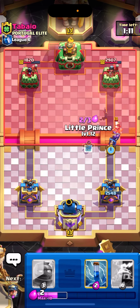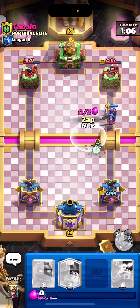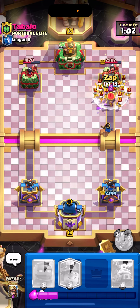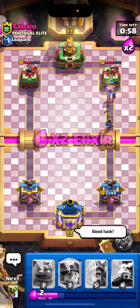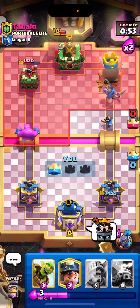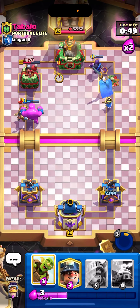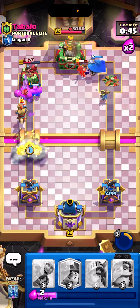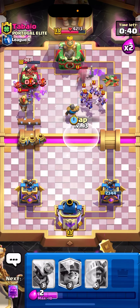Okay, and he has the Log, wow. Okay, here we go Knight. Here we go Little Prince. I can't see what he has, good luck. Alright, Elixir Golem. Pop the boat. Okay, we have some good damage.